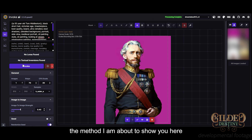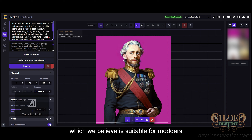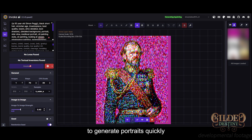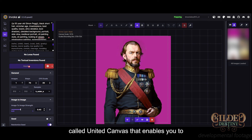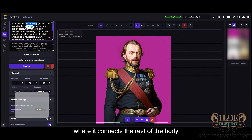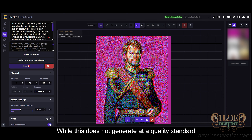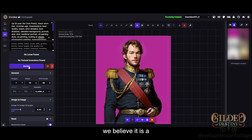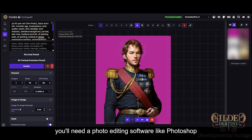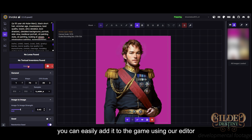I want to be clear though — the method I am about to show you is not what we use internally, but is a method we came up with which we believe is suitable for modders. Here is an example of us testing the process using Stable Diffusion with InvokeAI to generate portraits quickly. It has a feature called UnifiedCanvas that enables you to regenerate a particular part of a picture using a mask and prompts. Note the mask is placed very carefully around the neck, where it connects to the rest of the body. This method allows us to generate a head that fits onto the standard portraits. While this does not meet the edit quality standard for our official content, we believe it is a perfectly adequate way for the community to create mods with. Once a head is generated, you will need a photo editing software like Photoshop or free alternatives like GIMP to isolate the head and save it as a transparent PNG file. From there, you can easily add it to the game using our editor.